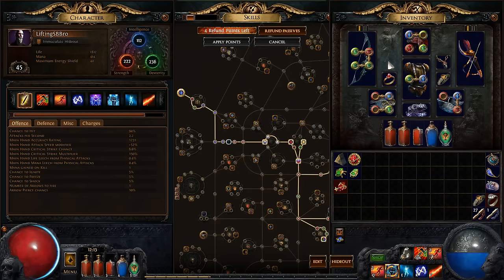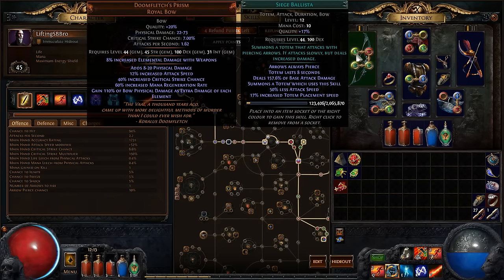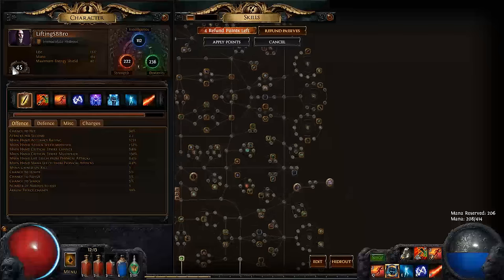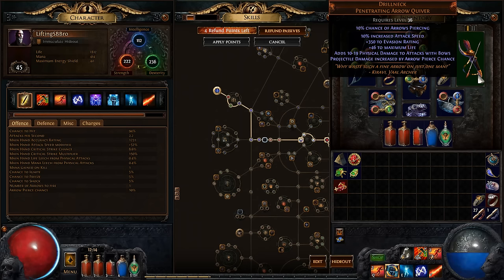One thing that's amazing for this type of build is Drillneck, because Drillneck also adds flat physical damage to attacks. And then of course the projectile damage increased by arrow pierce chains. The cool thing with Siege Ballista is that it has 100% chance to pierce inherently — it's in the skill — so you don't even have to pick up the pierce nodes or use the pierce gem, meaning you basically just gain 100% increased projectile damage.